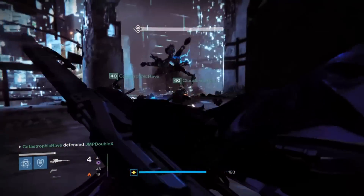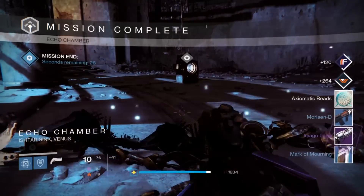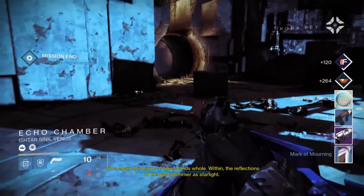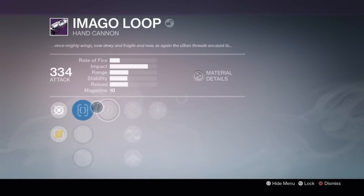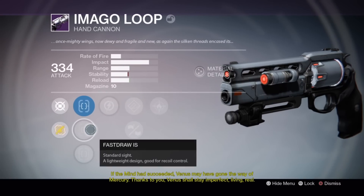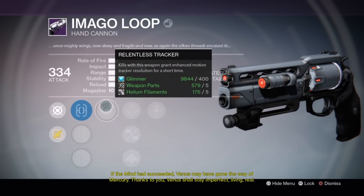There we go — we dropped a Legendary! Megalup! Let's see if it has good rolls. Not bad, although this perk is pretty shitty — Relentless Tracker.